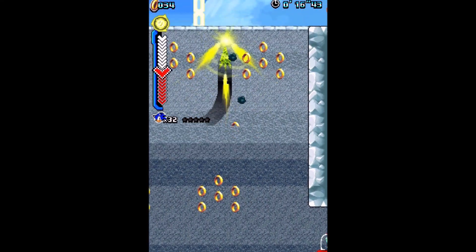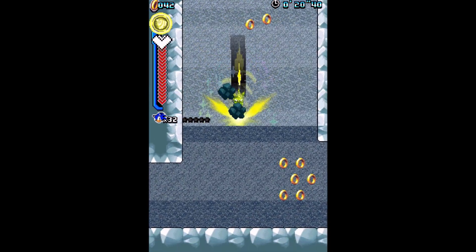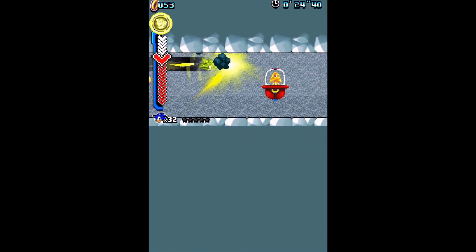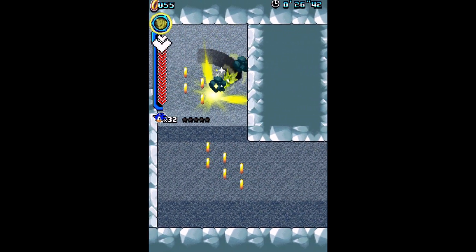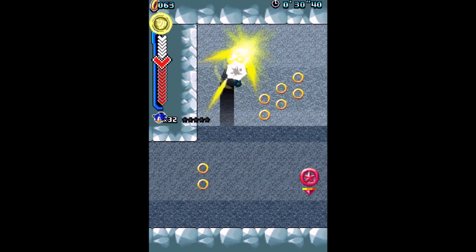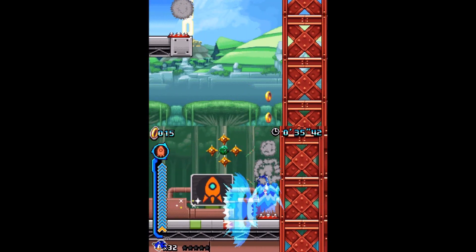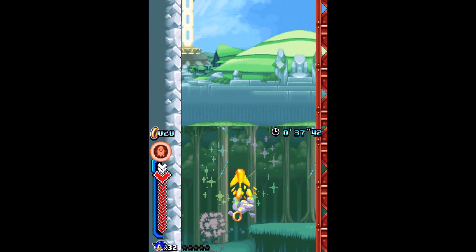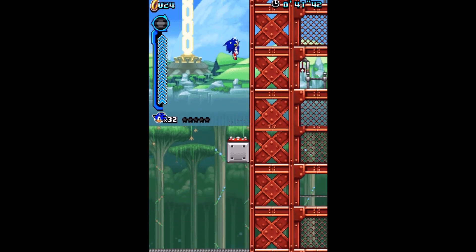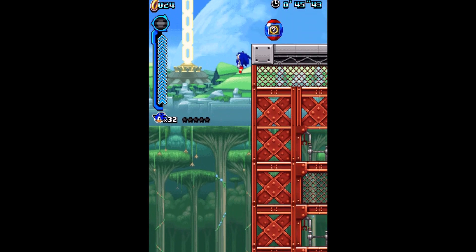I'll admit right away it feels a little bit too finicky at points, because I'm pretty much used to the analog controls for the Drill Wisp from not only the original Sonic Colors and Sonic Colors Ultimate, but also Sonic Lost World — and I think that also applies to the 3DS version of Sonic Lost World as well.